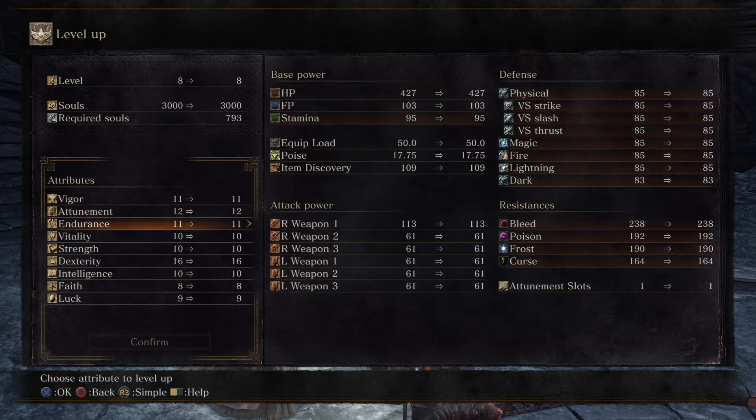Endurance increases your stamina, which is the green bar that lowers when you run or attack. Vitality is equipment load — how much your character is able to carry and still move. Anything under 50% you can move normally, but there is a penalty for every percentage above. After 50% you slow down by 25%, after 75% you slow down by 50%, after 90% you slow down by 75%, and after that you slow down completely and can't move.